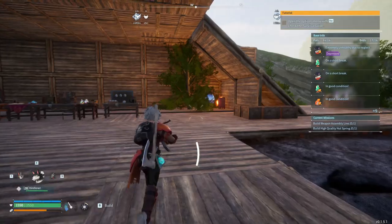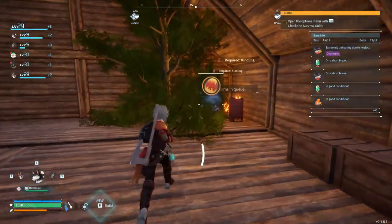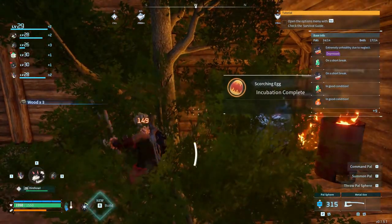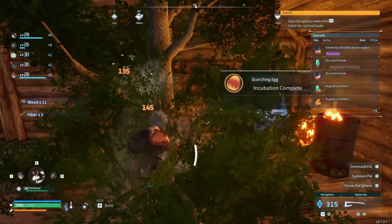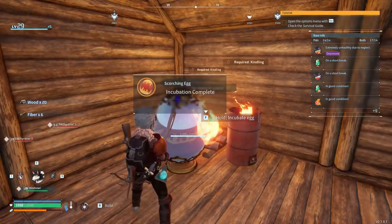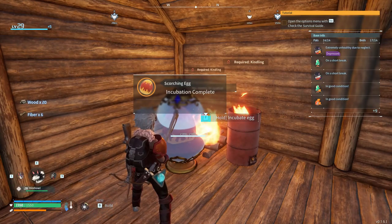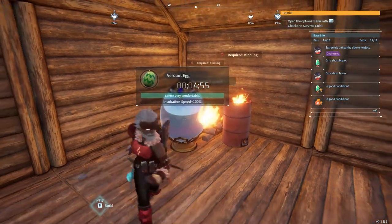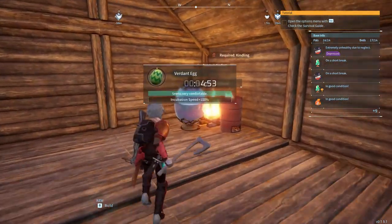For now, I think we should check the incubator and see what kind of goodies we've got cooking up. Let's go ahead and crack this egg open and see what's in there — Fox Sparks. Would have been better scrambled. We'll put another egg inside, which is only about five minutes away, not too bad.